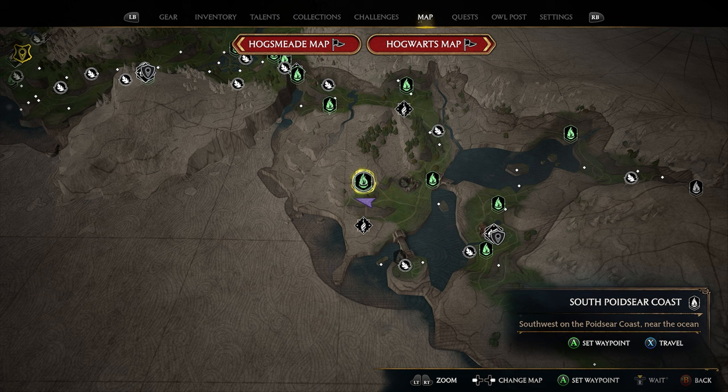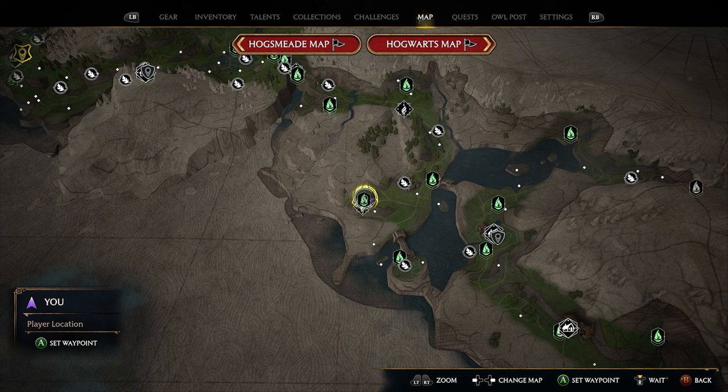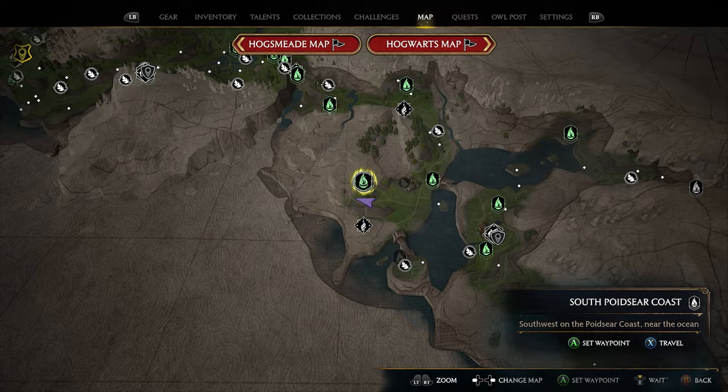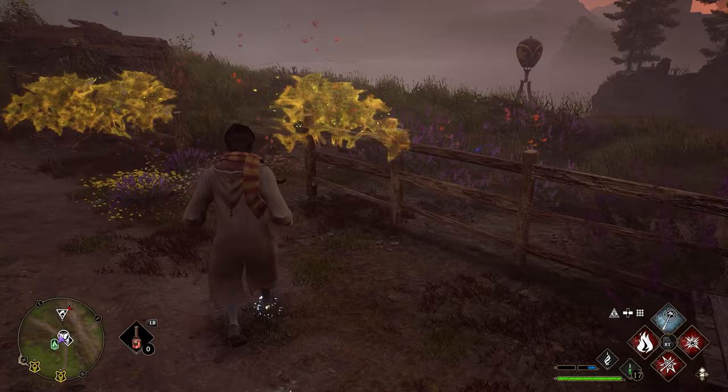Our next set of butterflies is really easy to find — all you have to do is take a fast travel. Head south from the last butterflies and take the South Poidsear Coast fast travel. Once you take that fast travel, you'll be in a hut. As soon as you leave the hut, you can see the butterflies are literally located right outside, just flying around. Walk up to them, they'll start moving around, and you can follow them and knock these out pretty quickly.